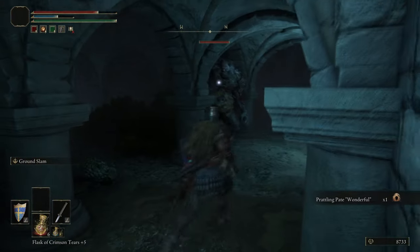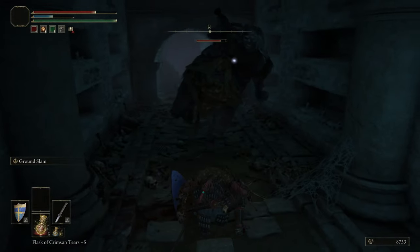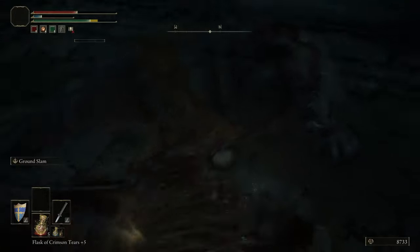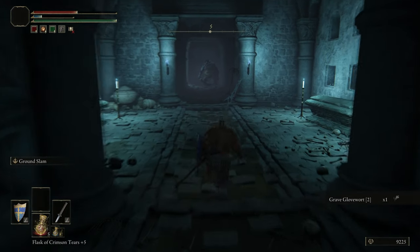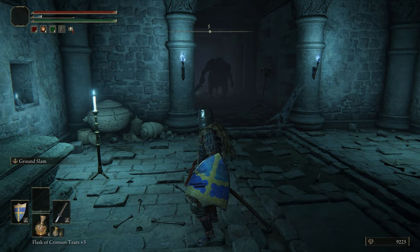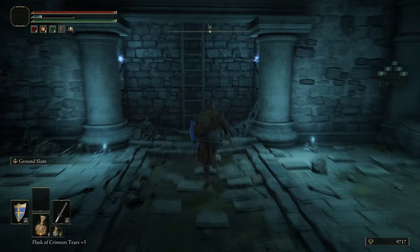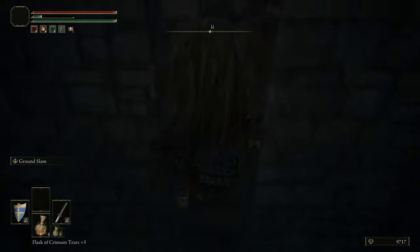There's a Prattling Pate here - that's a consumable that plays a kind of sound emote. We've picked up a few of these. They're effectively the same as the carvings from Dark Souls. One of them - 'Your Beautiful' on Mount Gelmir - does actually have use in a character's quest, which is good design. So it's not just a pointless pickup; one of them genuinely has a use.